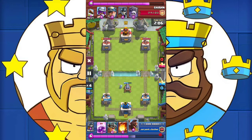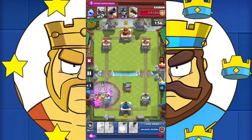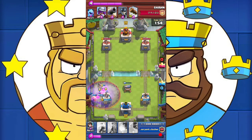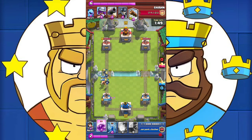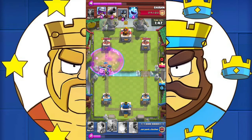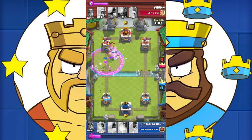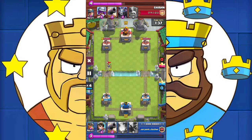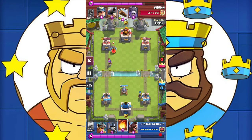This guy has a miner and graveyard deck, meaning he will pull off the miner and graveyard combination to take out our tower. Fortunately we have the guards and the elite barbarians to completely shut down his graveyard combo. We drop a rage spell but he locks out everything, then drops the guards and ice golem to take care of the skeletons. The guards are currently shifting into the meta because the elite barbarians take six hits to kill all the guards — that's why I think they will be the new meta counter to elite barbarians.